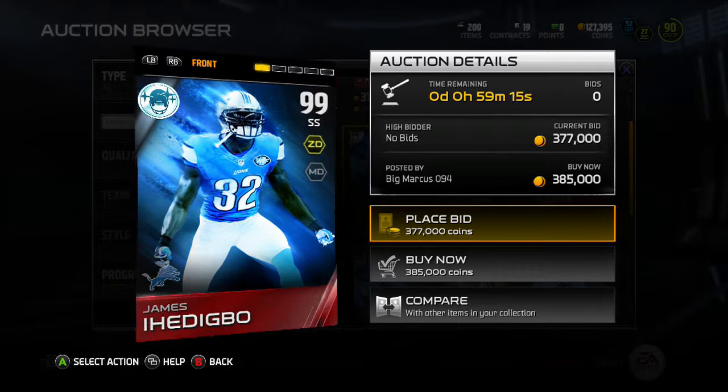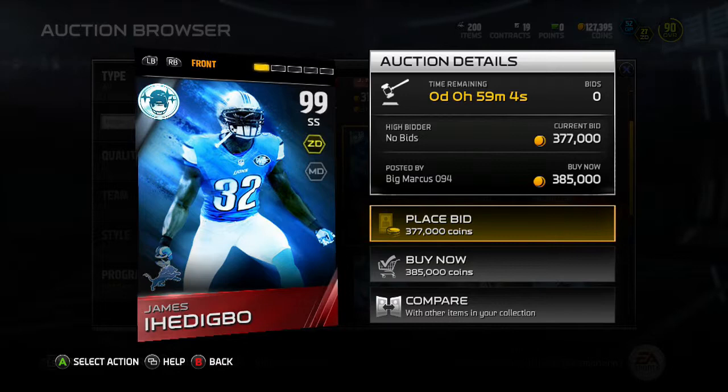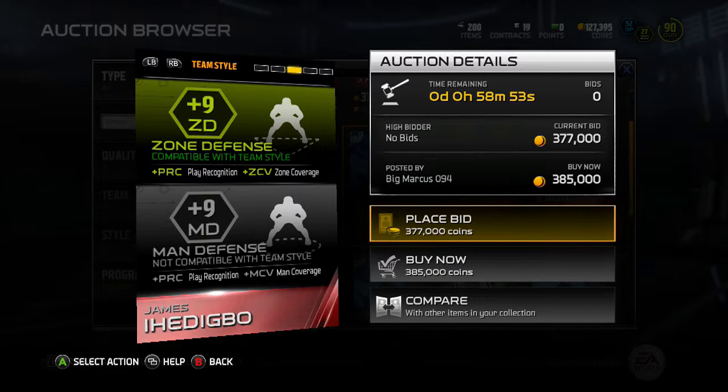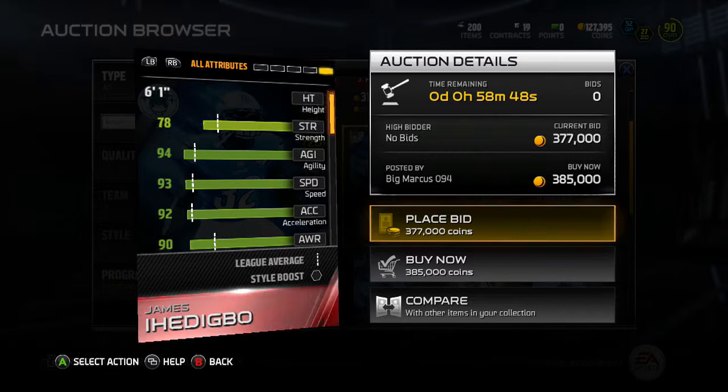James Ihedigbo is going for about 385, so that's pretty pricey. There are quite a few of them actually — I'm surprised by how many there are. He's got nine zone and nine man coverage so he's gonna be good in both. He's six-one, which is good for the height. Speed is 93-94, which is really good for a tall safety. He has good jumping too, which is gonna be nice.